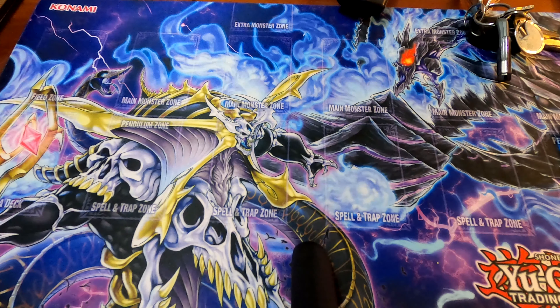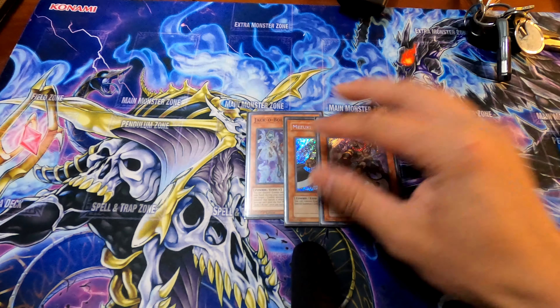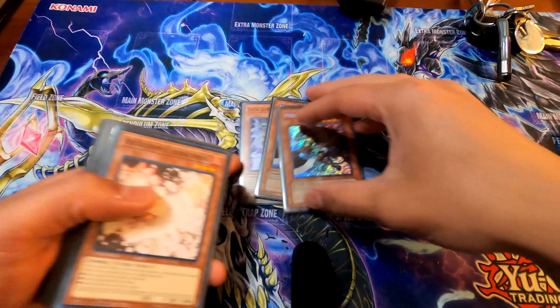For Extenders, you play 1 Jakobolan and then 2 Mizuki. It's just a great extension, and having 2 is fine.